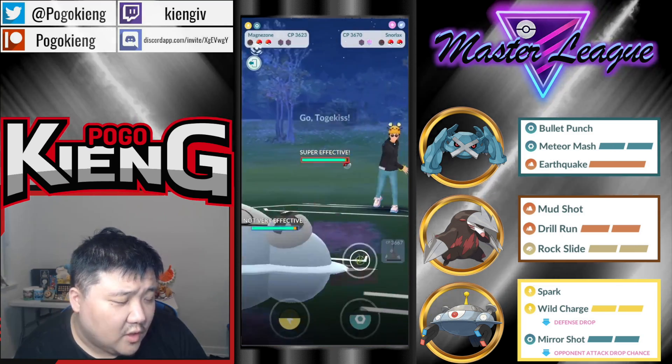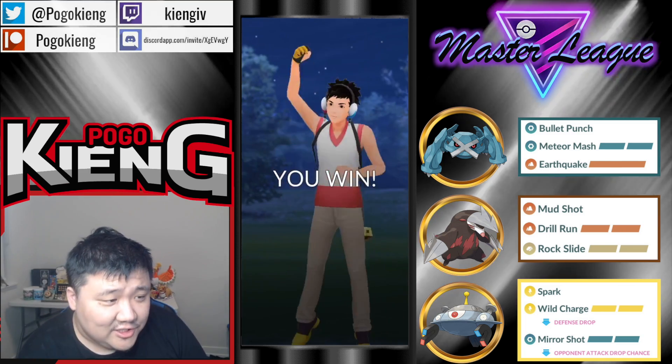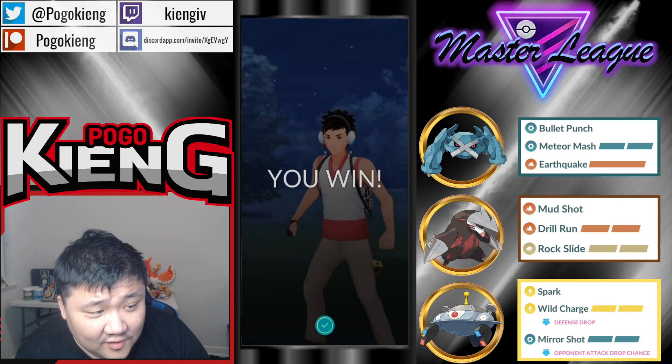Gonna switch it right away. Oh man — Togekiss into Magnezone. That's definitely a GG. They definitely did not run Snorlax Double Fairy. Very interesting team.